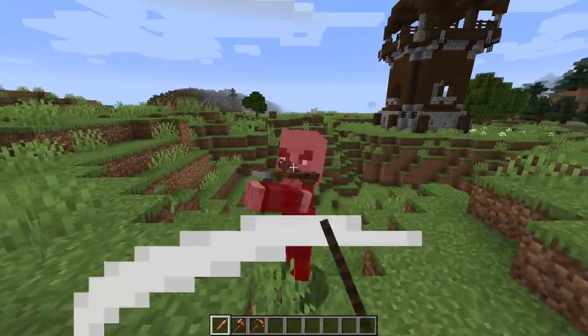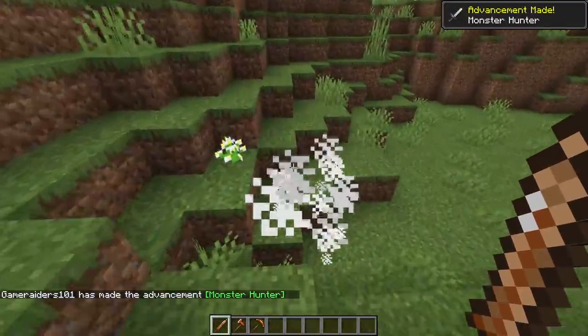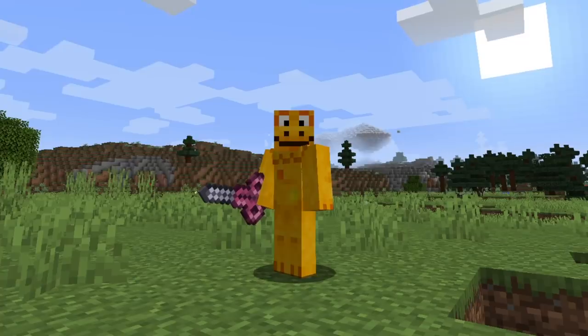We got the copper short sword — boom boom boom boom boom — that took like five hits, that's a lot of hits. This mod also includes the stylish scissors, which allow you to cut up your hair and stuff.